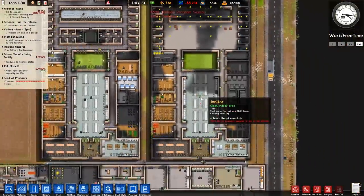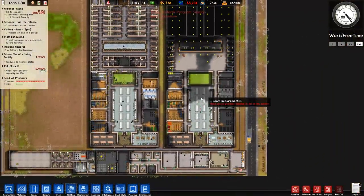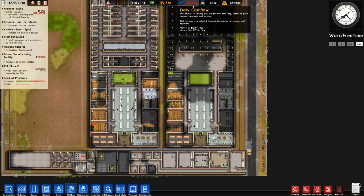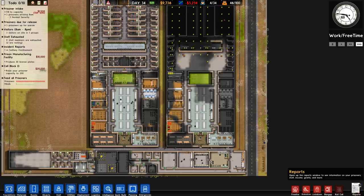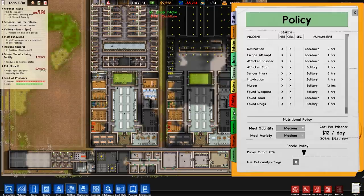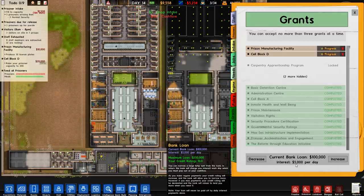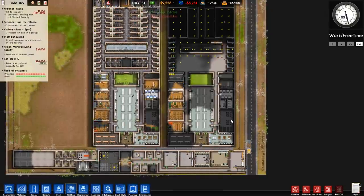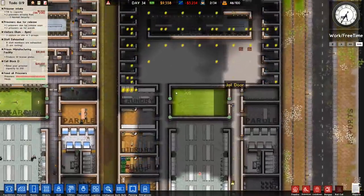In terms of money, we've got nine grand. However, we are losing 5,000 a day — mainly because of the loans. Let's go over to grants. Yeah, 5,000 a day is how much we are losing. That's not good and definitely not sustainable.